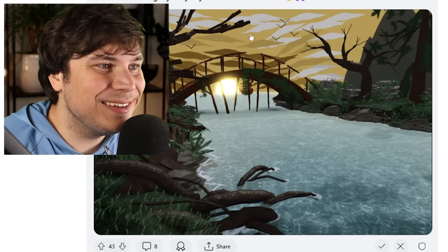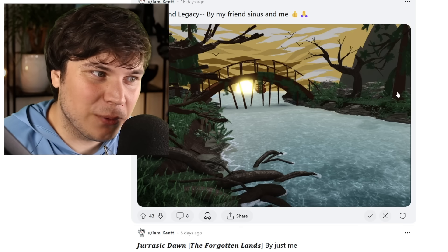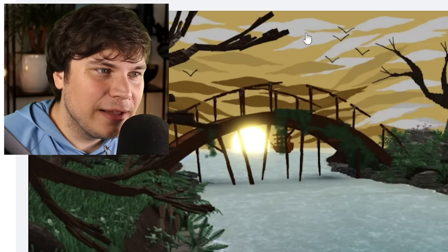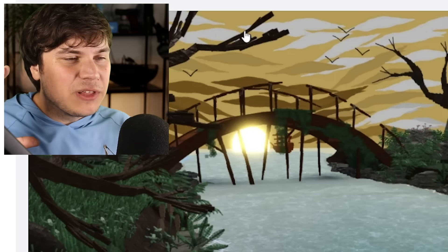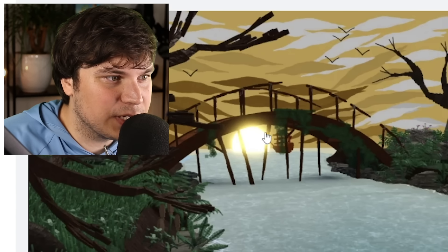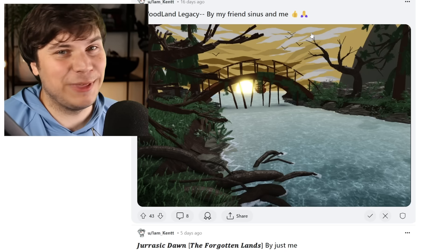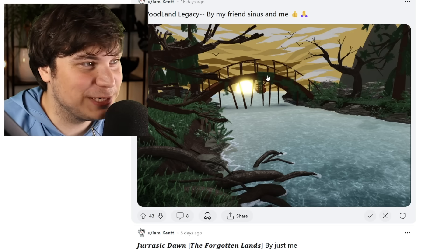Woodland Legacy by my friend Sinus and me — it looks like a river in a forest and I really like the way it looks. I feel like the sky would look even better if there was some sort of gradient where it's just a little bit lighter around the sun. A lot of this stuff right here is the exact same color. Other than that, I have no comments — this is looking a lot nicer than anything I could build, if I'm being completely honest. You've absolutely smashed it.